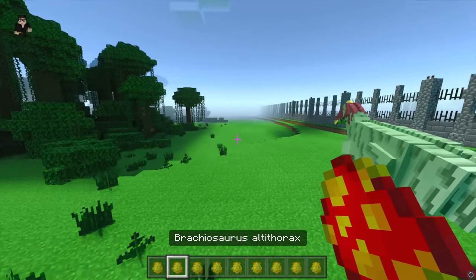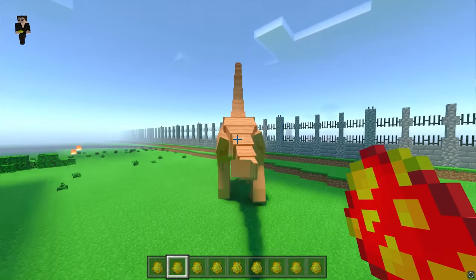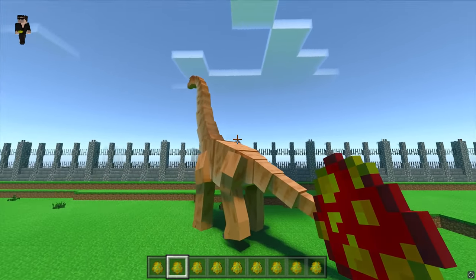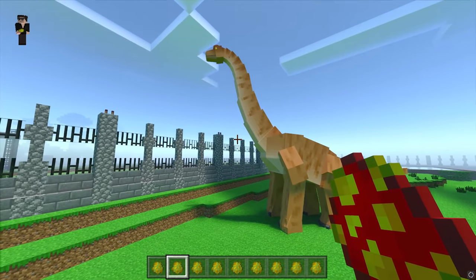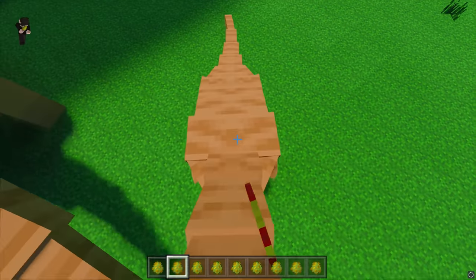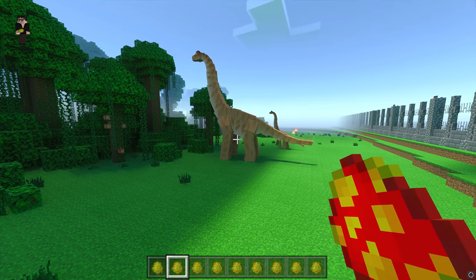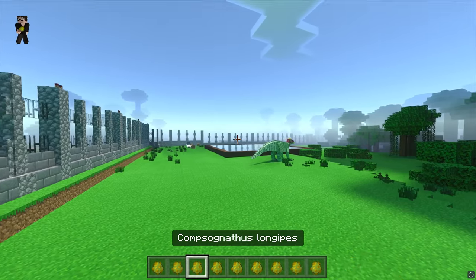Next up we have the big sauropod — this is the Brachiosaurus. We're inside it — oh wow, it's nice, I do like it. The Brachiosaurus — why not give it a friend? Actually, it's going to have a child instead — a child Brachiosaurus.